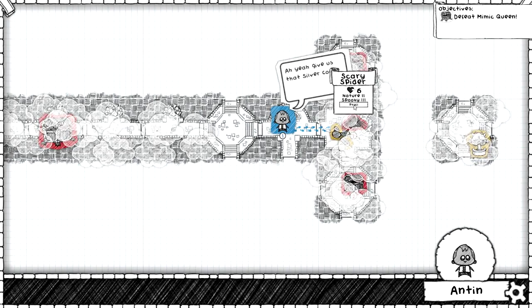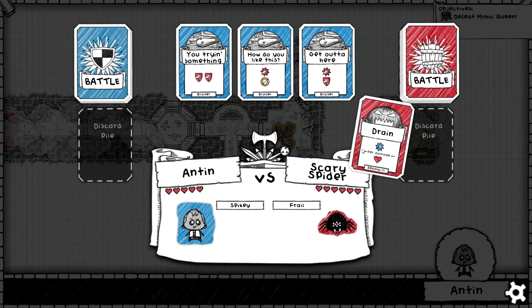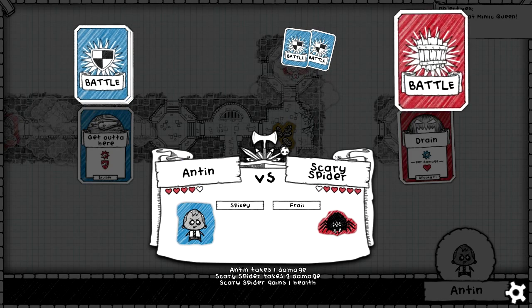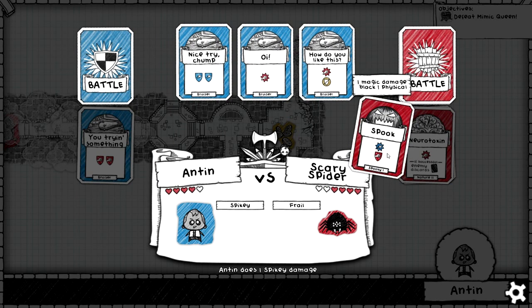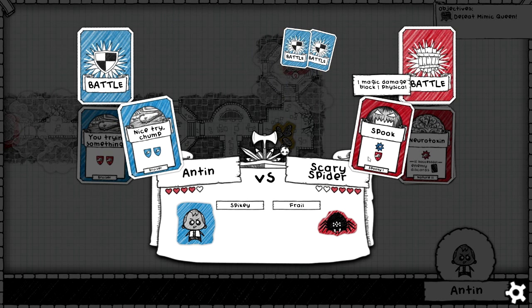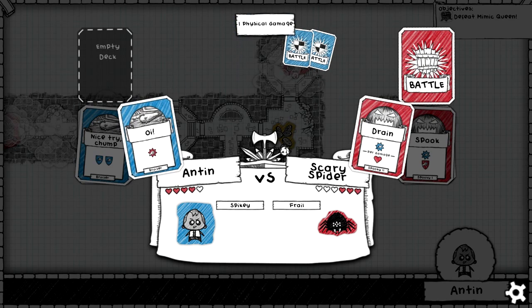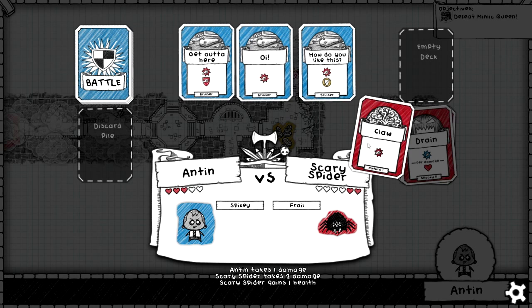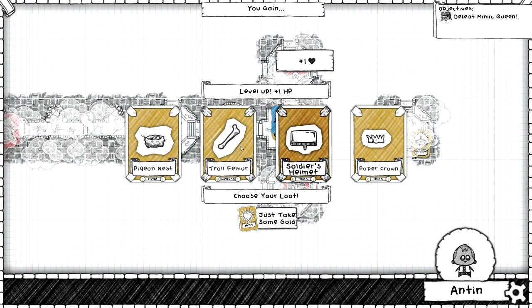Frail — so they'll take some more physical damage. Antin is spiky: when you fully block, deal one. We can't block that so we just have to punch. We can block that — I don't want to discard. Neurotoxin. We can block that — nice try chump! The mimic has a magic attack that does two as well, so this would be a really good card. Spider, stop healing. Keep that unblockable for when he tries to block. He's going to claw — I'll block that spider leg and punch him in the face. We win!